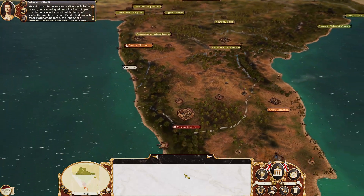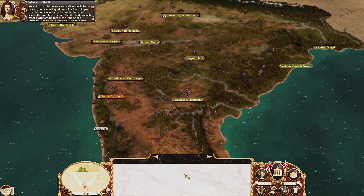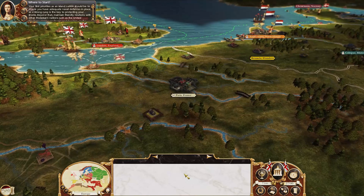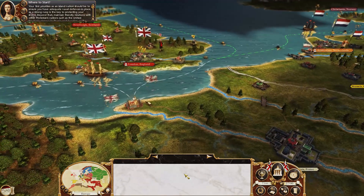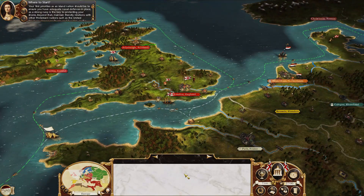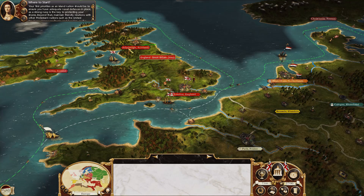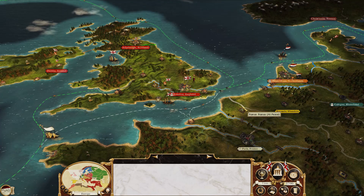The up-and-coming Maratha Confederacy is ready to pounce and forge an empire of their own, so allying with them against the Mughals could be a useful strategy. It is especially vital to act in India before the French gain a foothold and begin to work against you as they have in America. What would the French be doing in India? We're the ones who have tea, not them!